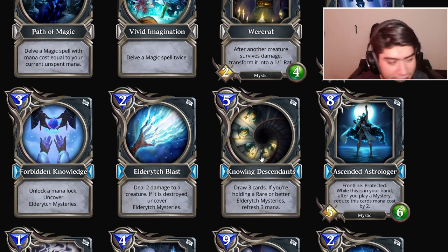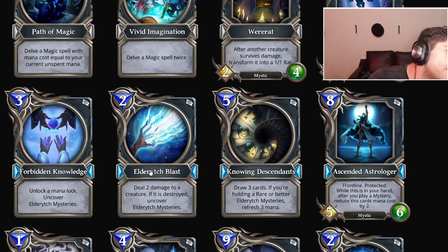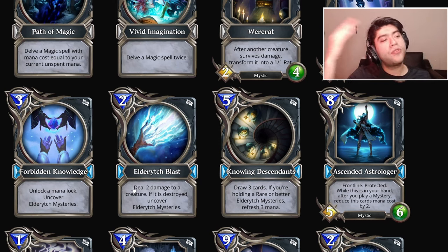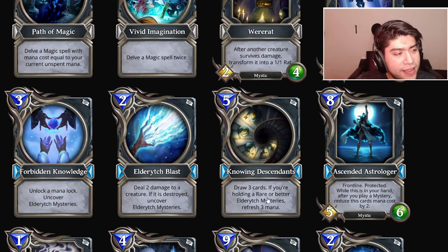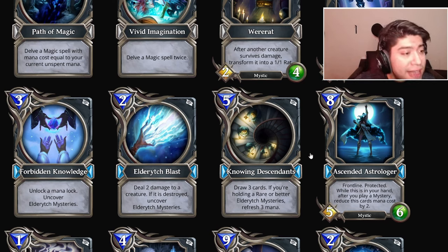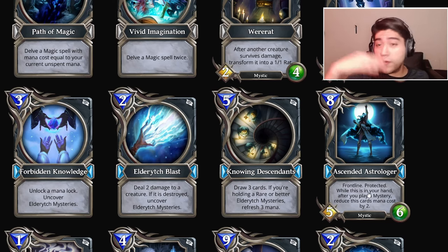Eldritch Blast: deal two damage to a creature; if it is destroyed, uncover Eldritch Mystery. Knowing Descendant: draw three cards if you're holding a rare or better. Eldritch Mystery: refresh three mana. Ascended the Astrologer: frontline, protected while this is in hand; after you play a mystery, reduce its mana cost by two.